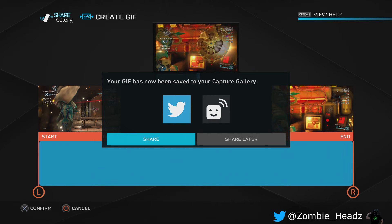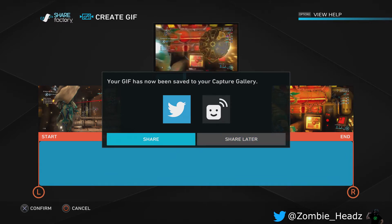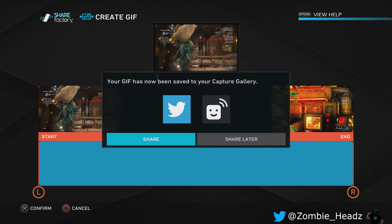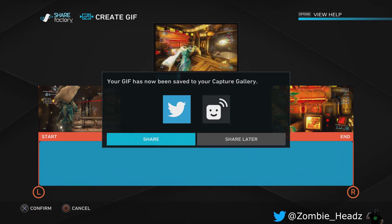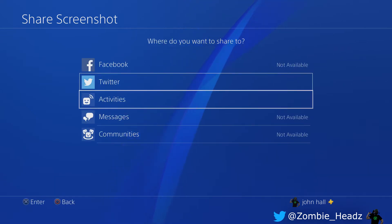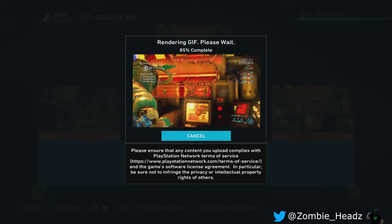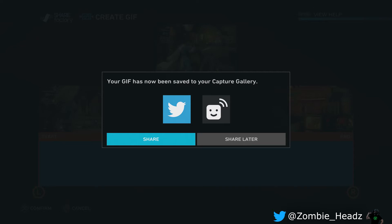Hit triangle to save and as you can see it's making it right now. There you go — now we can share it. You can share it to Twitter or your groups, or whatever that square smiley face thing is. You can share now and it'll go through the whole upload process, or you can do 'Share Later.' The only two share options right now are Twitter-related — not Facebook, for whatever reason.